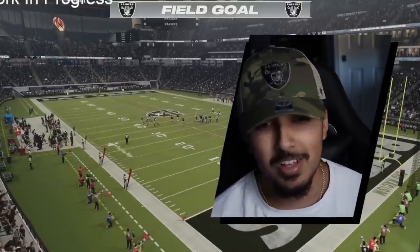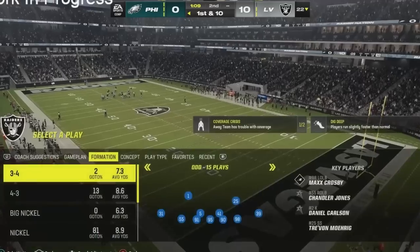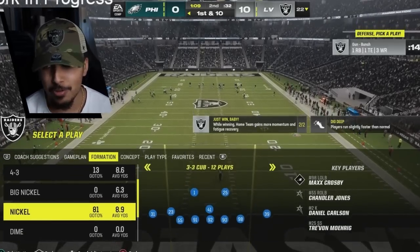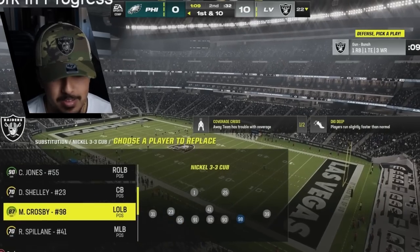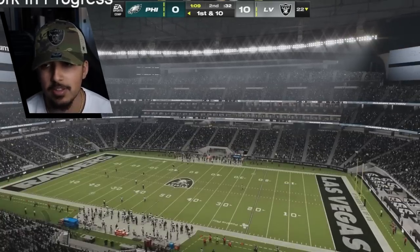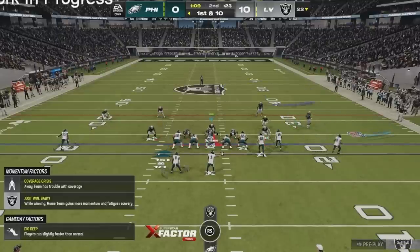Big sequence of events right here — we're allowed to give up three, if we give up seven it's going to be a sweaty second half 100%. He's taking off the kick, as long as we don't give up a big gain we'll be good. 22 yard line — 100% take that. Alright guys it's time to move on to a different defense. The 6-1 cheese isn't working this game. We are going to hop into this 3-3-5 wide, nickel 3-3-5 cub, and we're just going to try to get some zone D going on.